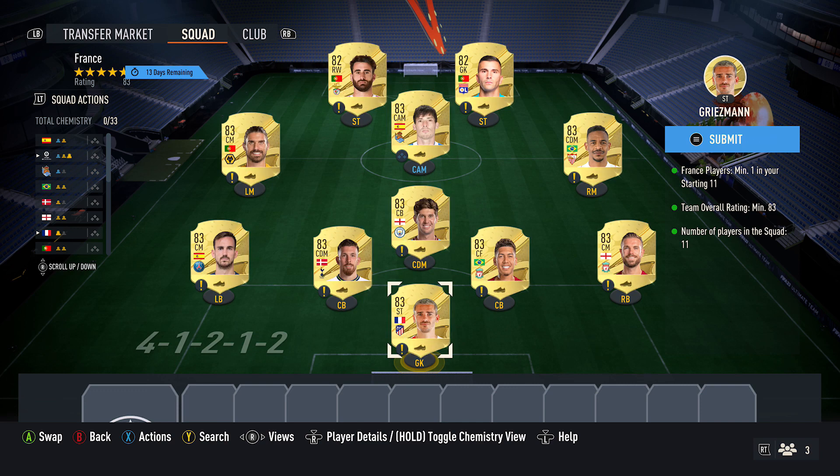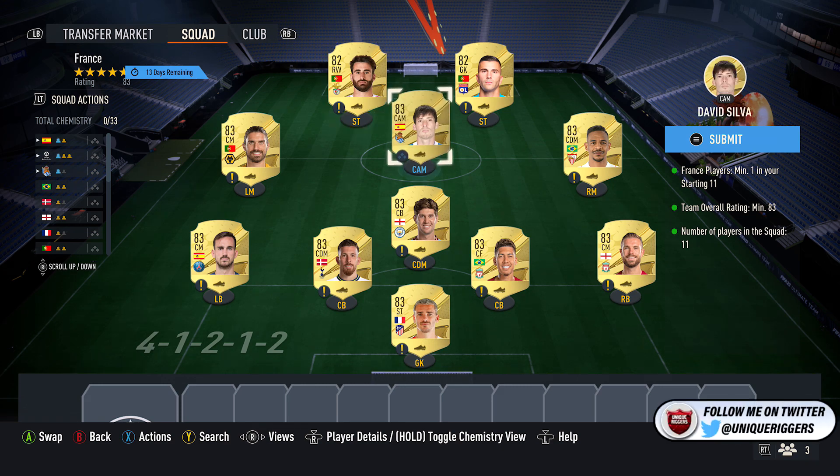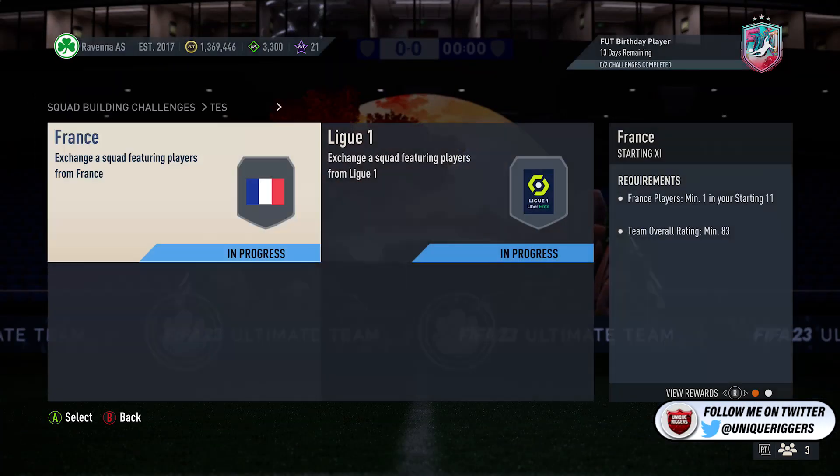For the requirements, it requires one player from France with an 83 rating. So what you want to do: pick up 9 x 83 cards, and 2 x 82 red cards for the 83s — currently got 1,500 coins for my ones. Players: Griezmann, Firmino, Henderson, Fernando, Dad Silva, Stones, Hoiberg, Fabian, and Neves. Up top, 2 x 82 red cards, currently about 800 coins for those two — Rafa and Lopez. That completes that squad just there.